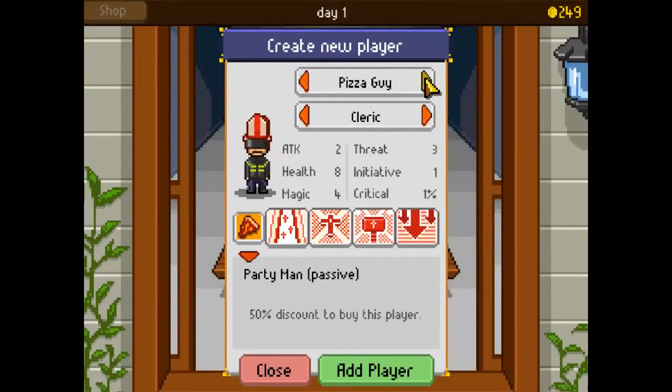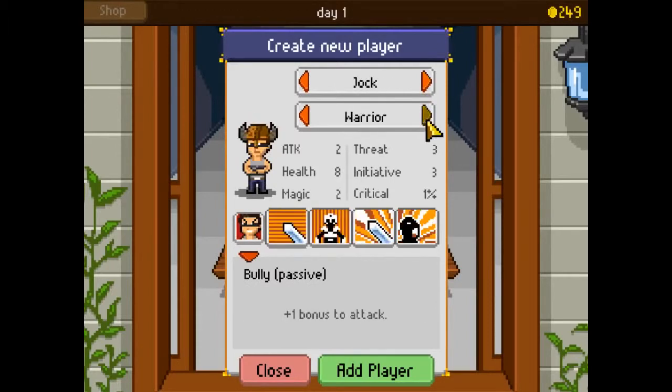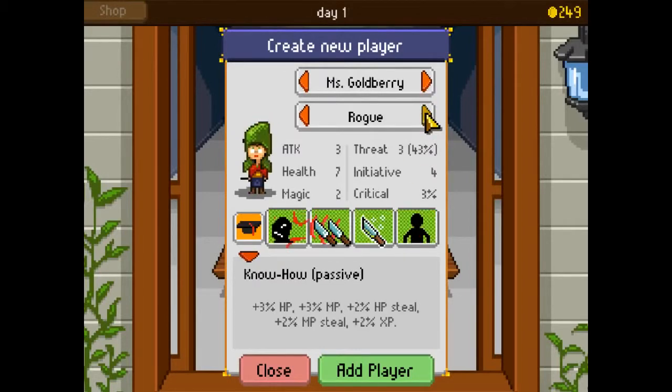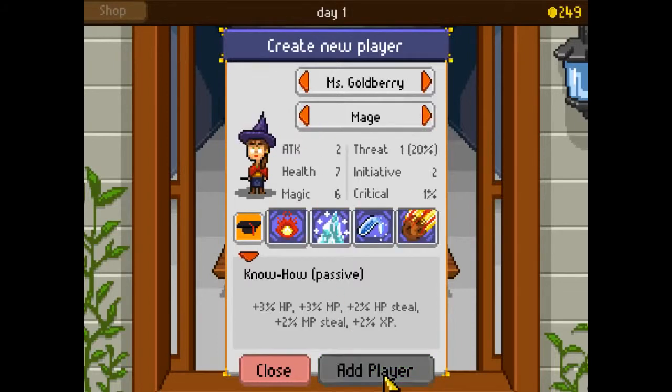You start up the game by choosing from several characters who all have their special attributes, which range from plus one bonus to attack to 50% discount on blacksmith upgrades. As you progress through the game, you'll be able to unlock new characters for you to play with, as well as new classes.